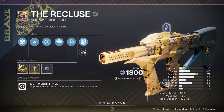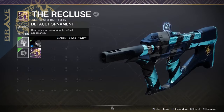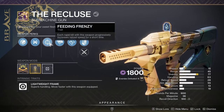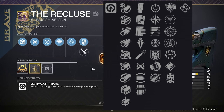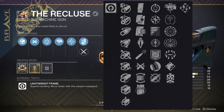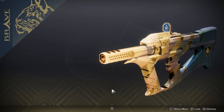This is the curated roll you get from the quest line, and it looks really dope with the Brave ornament and shaders. The craftable roll features Master of Arms and Feeding Frenzy — the exact same roll from back in the day — plus the origin trait Indomitability. It's come back in a lot of its glory. Recluse is definitely going to be one of the best void SMGs you can easily get right now.